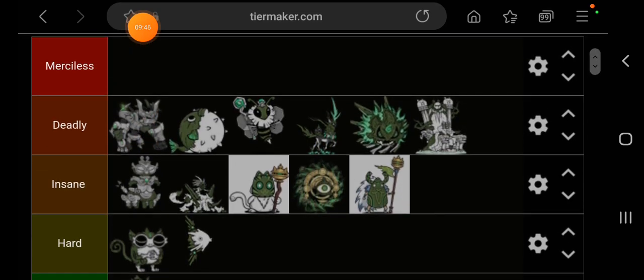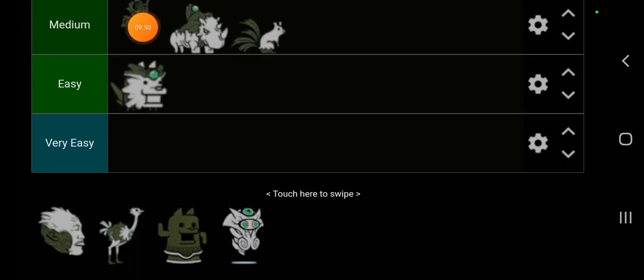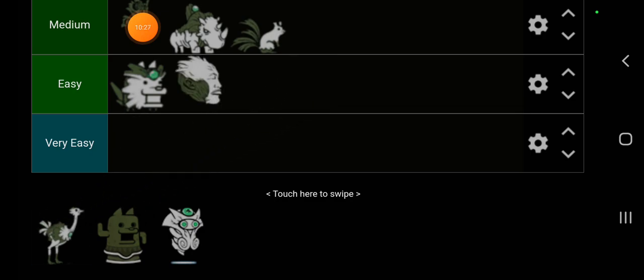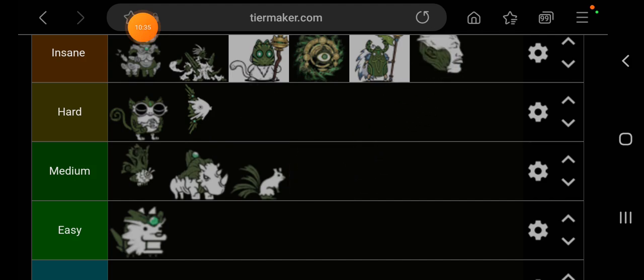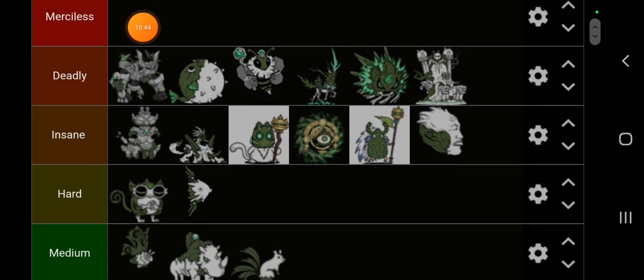Next we have this floating head — one of the units you'll fight somewhat often. He has a lot of health but doesn't deal a lot of damage; however, he attacks rapidly so all of your units will get cursed. Bring in high-damage rushers and they'll eventually take care of him. You can also try to outrange and permacurse him. The face is going to go in insane — he's difficult because of his health and the permanent cursing.